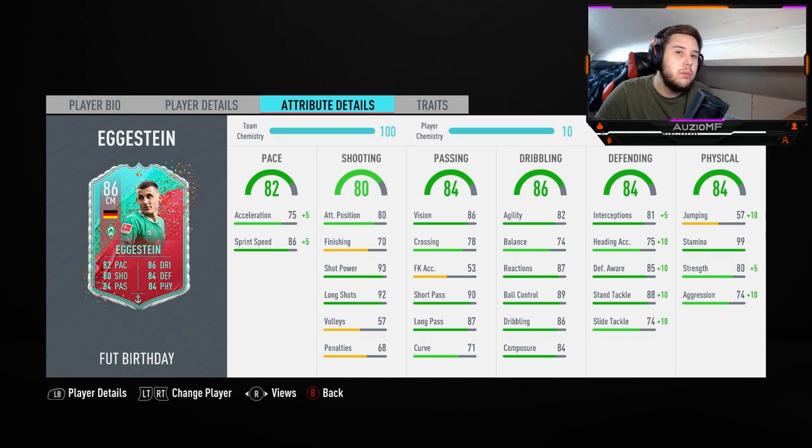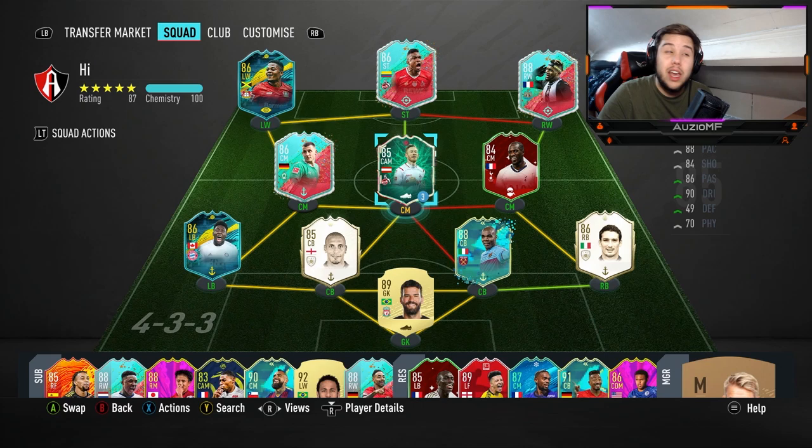99 stamina simply means he's going to be up and down the pitch without a problem. 85 strength — that's pretty decent, like strong for a centre mid to be fair. He will be shielding off a lot of players and that is something I am looking forward to. And as I said at the start, 84 aggression is obviously going to increase the pace, but it's going to make him win a lot more 50-50s.